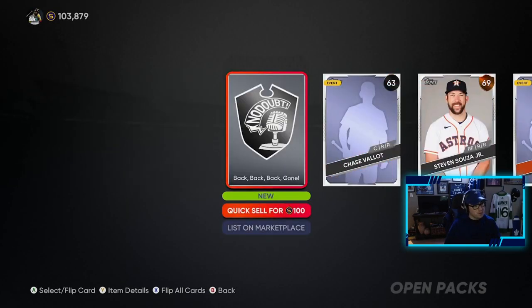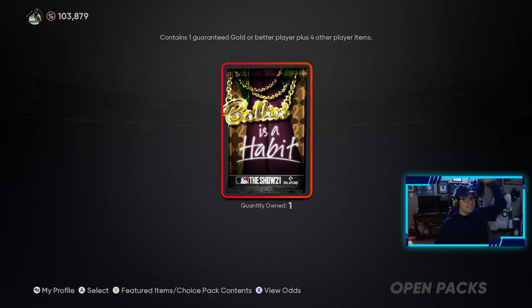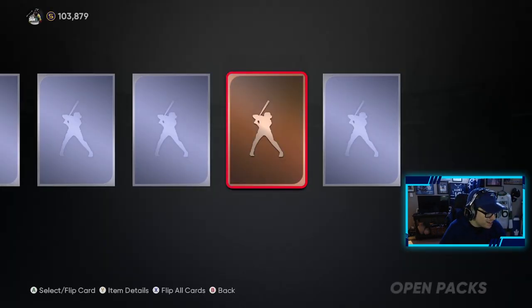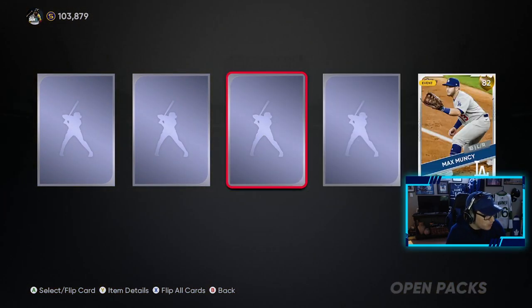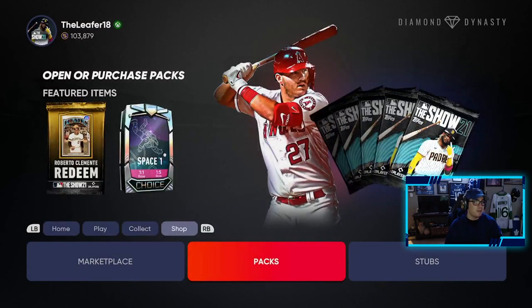Okay, so we leave it to the Ballin' is a Habit pack — contains one guaranteed gold player or better plus four other player items. Diamond please — diamond, diamond — gold! Max Muncy — not a bad pull, but not one diamond player to show for. Kind of hurts my feelings a little bit. Anyway guys, that's going to be it for my first Diamond Dynasty video. There's going to be another pack opening coming soon where we try to pull that 90 overall Josh Donaldson.